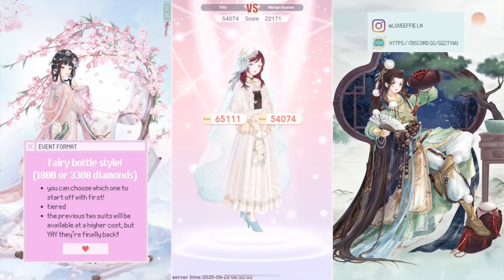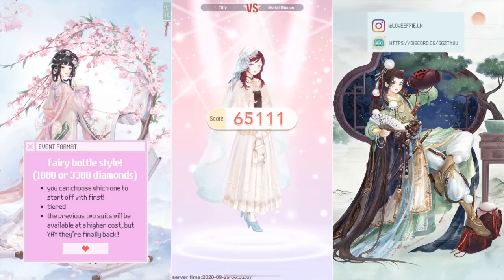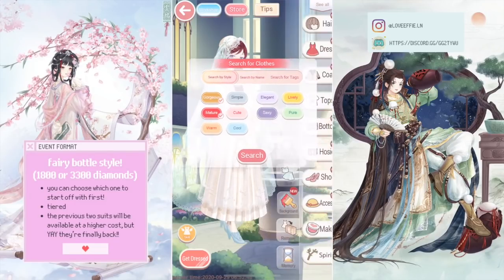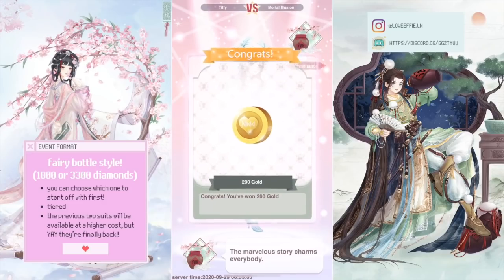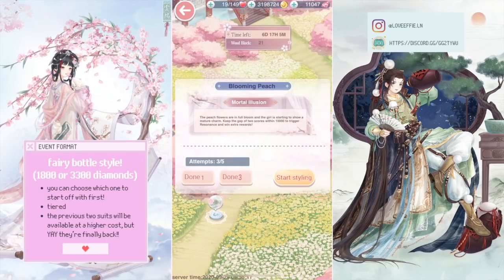I clearly didn't get that score the first time since I only did two tags, so you have to focus on both tags. I was off by a little, so I decided to add a few items for the other two tags — I changed the makeup and added some hair accessories. This time I hit resonance, which you can see on the top right of the screen. You're given 11 boxes instead of 10, so it does add up — try to hit resonance on the first try.